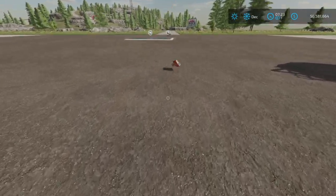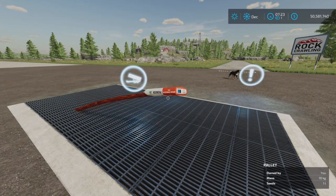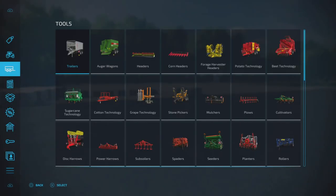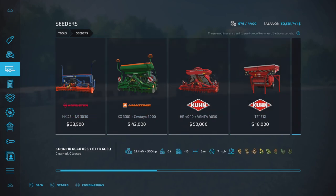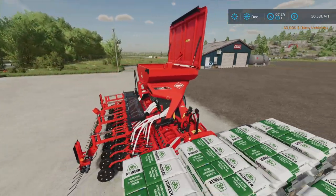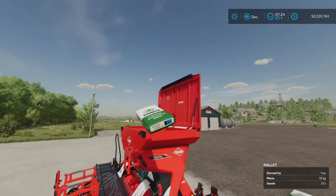Seed bags are just like seed bags - if you put them over a sell point it's going to shoot out the end, or fill up a seeder with it as you would normally use a bag. Let's just show that - we'll buy this one, it has opened, and if we grab a bag of seed and spin it around because it's going to shoot out the top and hop over here...